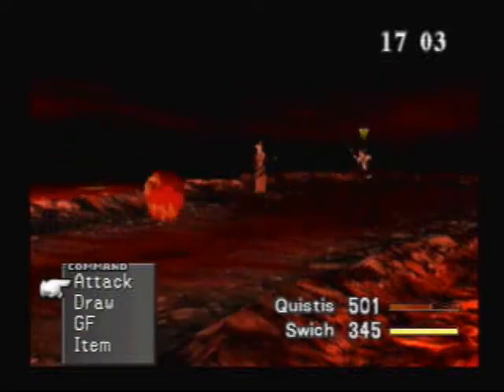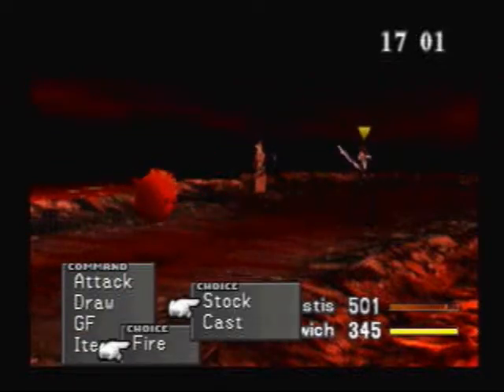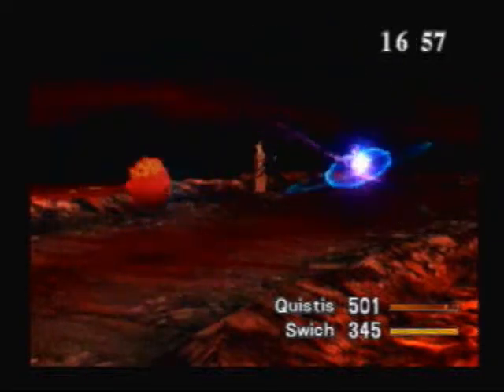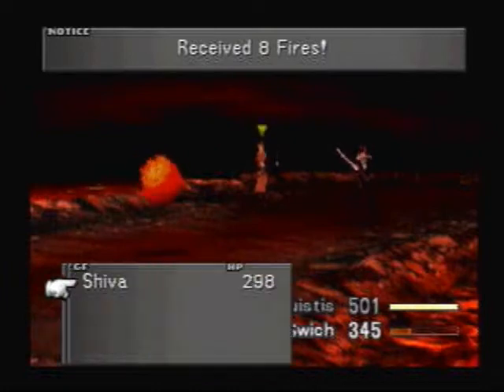What we're going to do is keep drawing off of them. Quistis has an ice GF, so we're going to pull up the GF and then we'll see the GF battle screen.